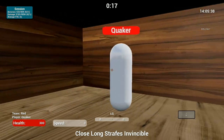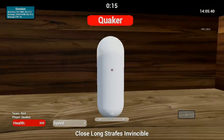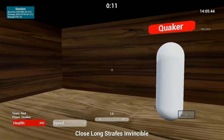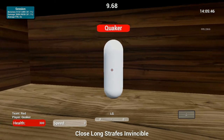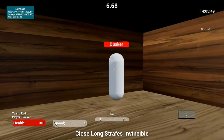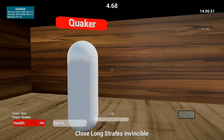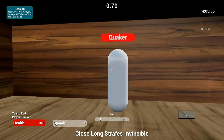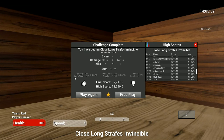Fortnite is fundamentally an up-close shooter, and especially in this meta where shotguns have been nerfed to be practically useless, being able to track your opponent with an SMG or a drum gun is going to be essential to winning most of your gunfights. So I prefer to use the Close Long Strafe Invincible course on Kovacs. This course is very useful for getting your up-close tracking down and surviving many of your gunfights.